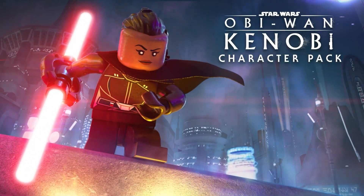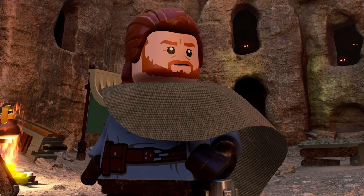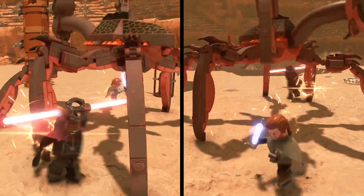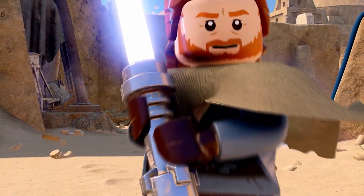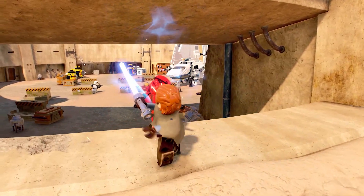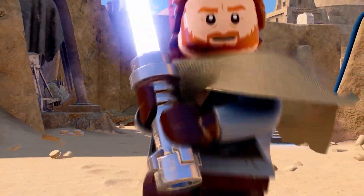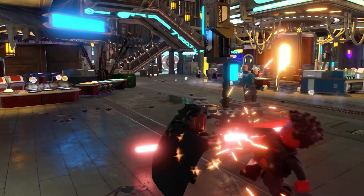Moving on to the Obi-Wan Kenobi pack — we knew Ben Kenobi was confirmed but we didn't know what appearance we would get, and as you can see we have the blue poncho variant from the earlier episodes of that series. He does use his lightsaber, which means he's going to be part of the Jedi class. I wasn't sure if they would keep him to the hero class since he doesn't really use the lightsaber in the first few episodes, but this shows us we're getting that new version of Obi-Wan with a lightsaber. Another character we already saw gameplay of is Reva.